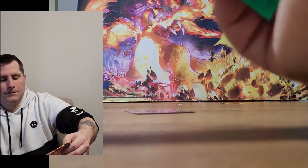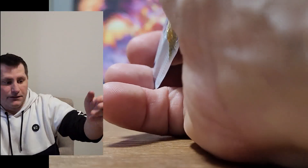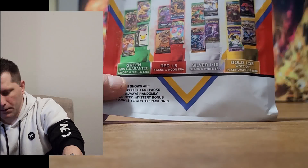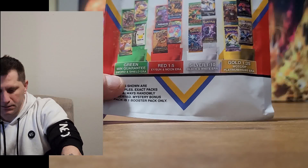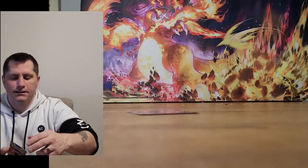Here we go — yep, it's green. Well, if it's going to be green, maybe we can at least get something like Champion's Path or Celebrations. It's a mystery box — you have to know there's no guarantee. The odds are printed right on the box: gold or silver was 1 out of 35, and green or red were basically 1 out of 25. So you get a 50-50 chance of green/red versus silver/gold — I figured it would be closer to green. Your best odds are green, and that's what we got.